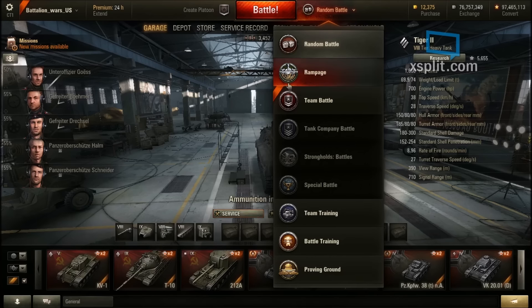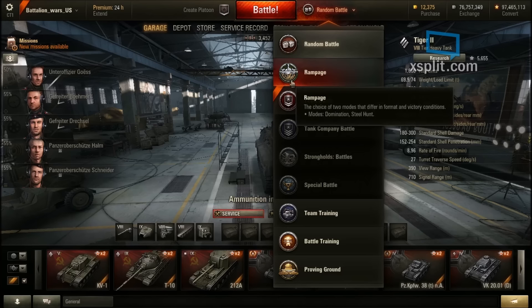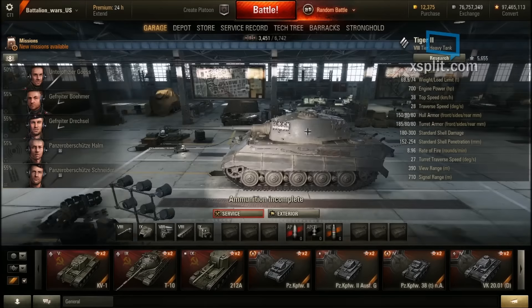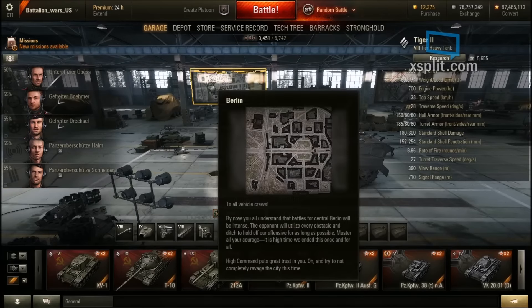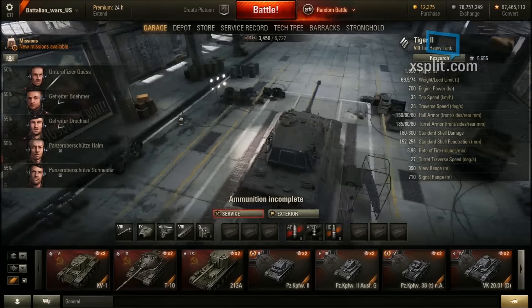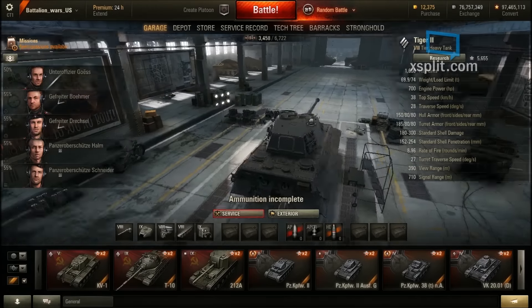There's also Rampage mode, which has a new mode and two new maps implemented for it. You can see one right here — Berlin. It is not in the tech tree or training rooms, which is upsetting, and it's not in rotation either. Berlin is a nice-looking map.